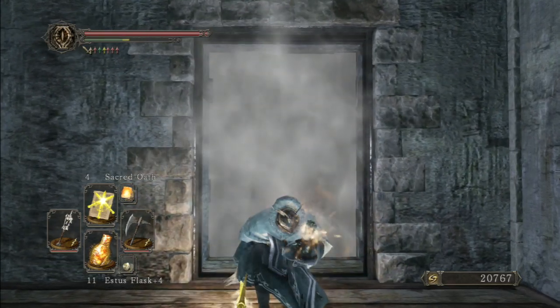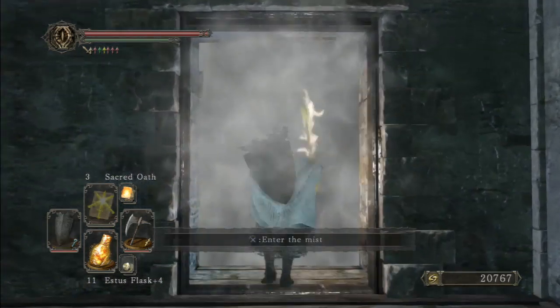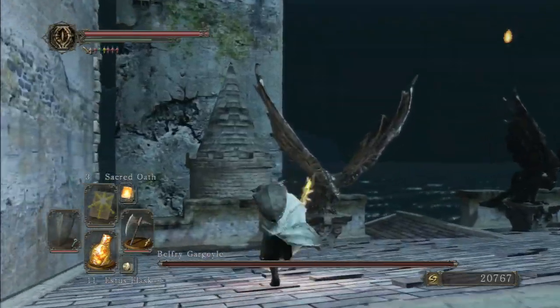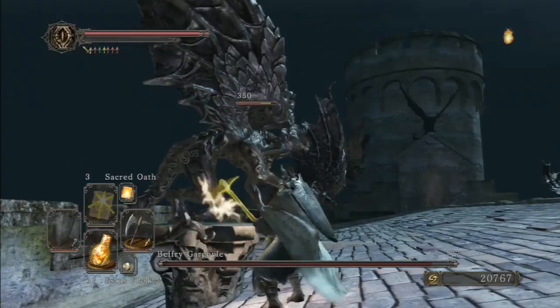Now, this is one of those fights that just invariably ends up turning into a DPS race. So, before you come here, you're going to want to stack every form of damage output you possibly can. The Ring of Blades, Weapon Buffs, Resin — anything you can do to up your damage, you're going to want to do.